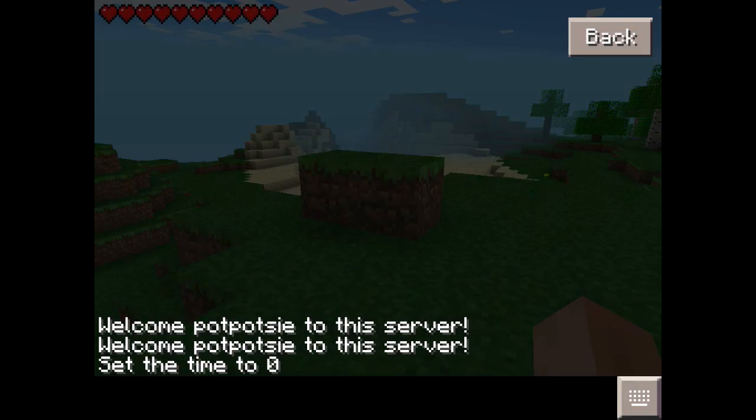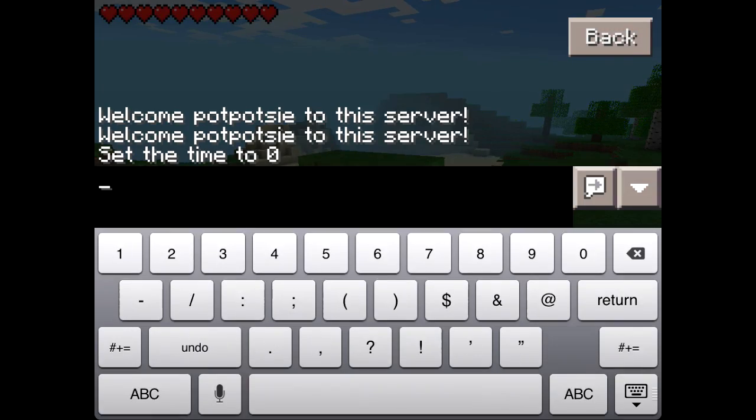As you can see I'm on my server already, and you go to the chat and you type slash whitelist add, so do a space, add, and then their username.